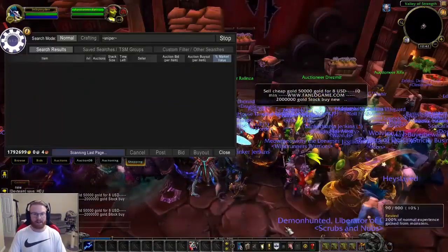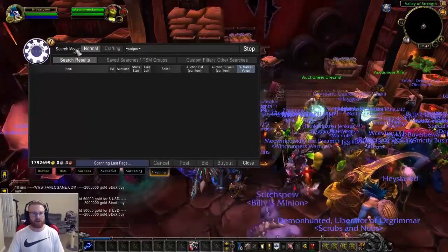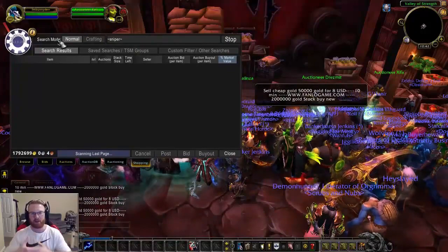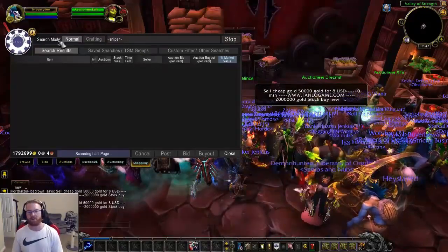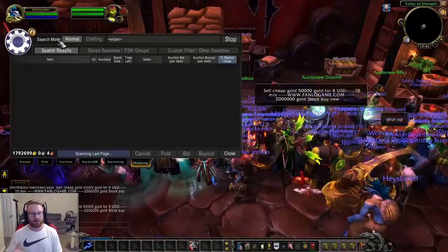This will immediately start searching the auction house for good items to buy. It searches the last page, so everything being posted will show up here and you'll have a chance to snag it as soon as it pops up before anyone else does.